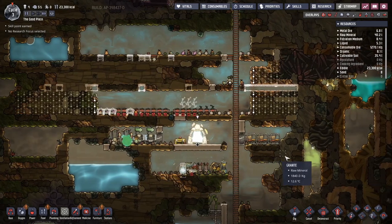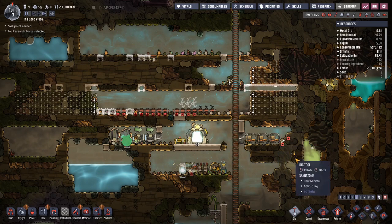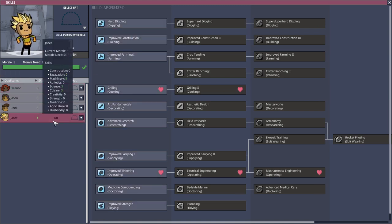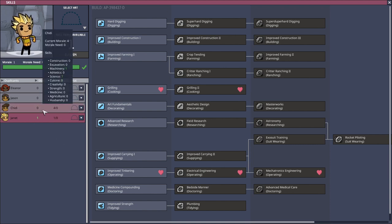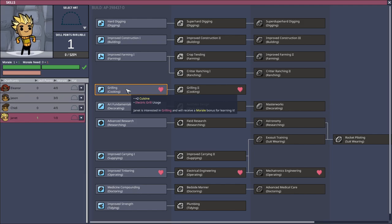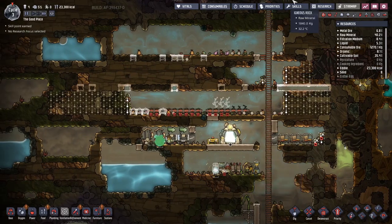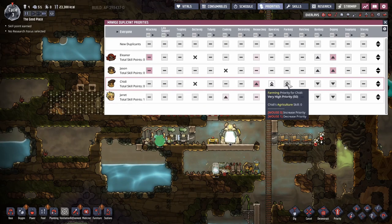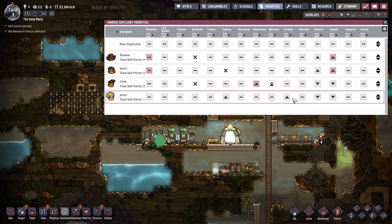We'll have to expand, but no one's leveled up high enough for hard digging yet. Janet can get into grilling if needed, but until she sleeps in beds and uses the toilets, she'll only have plus one morale for now. We'll set up her priorities immediately — making her our farmer and cook so Chidi can go back to specializing in operating, researching, and building. We'll see how it works with Janet just doing farming and cooking.